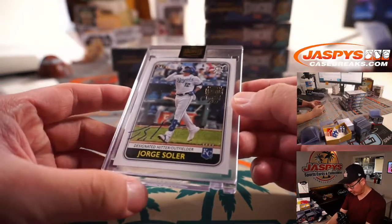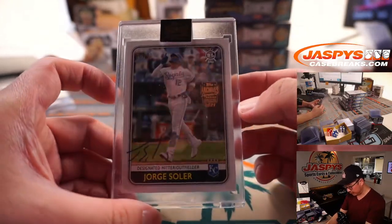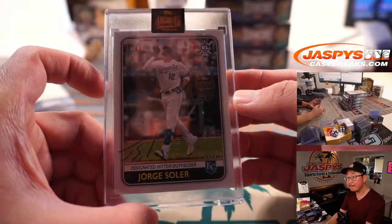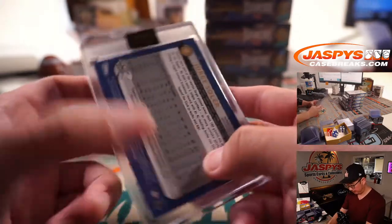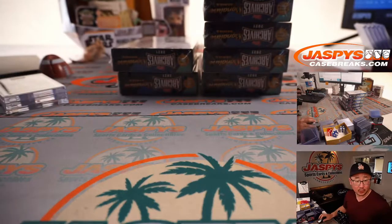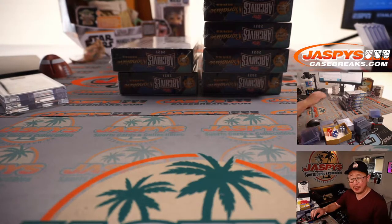Next auto is Jorge Soler, 24 out of 40. Jorge Soler is going to go to Matt McLaughlin. There you go, Matt — on the board.